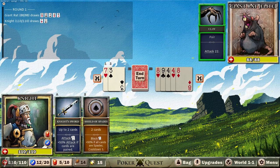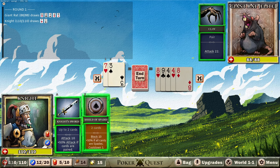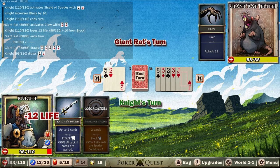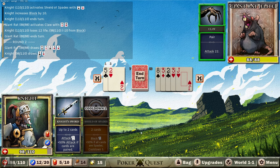Unfortunately this rat has a pair at the moment. The game is very much dependent on Poker Hands, and they use the same value system as Blackjack - aces are worth 11, face cards and 10 are worth 10, and everything else is face value. This guy is going to hit us for 22, so I'm going to use the Shield of Spades which will give me block and hopefully reduce a little bit of the damage. It reduces my damage by 10, so that's pretty nice.